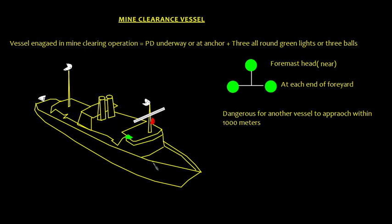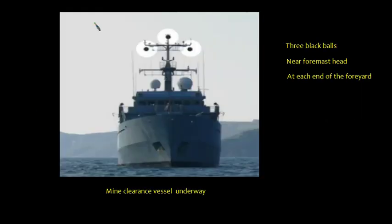So those are the lights of a power-driven vessel underway. Since this is a mine clearance vessel, it will additionally have three all-round green lights — one near the foremast head and one at each end of the fore yard. The vessel shown here is probably more than 50 meters in length, as vessels less than 50 meters are not obliged to show the second masthead light but may do so. For day shapes, there will be three balls — one at the foremast head and one at each end of the fore yard.